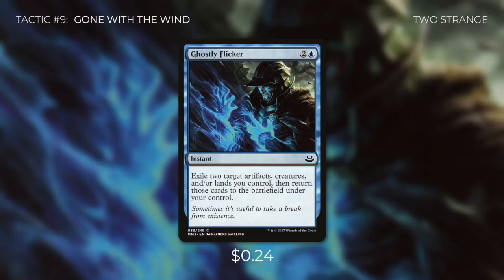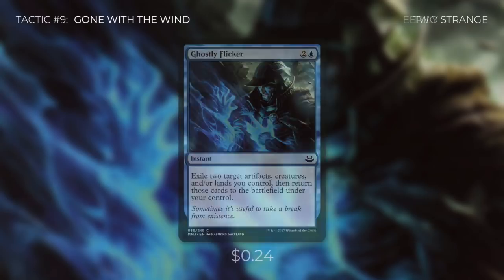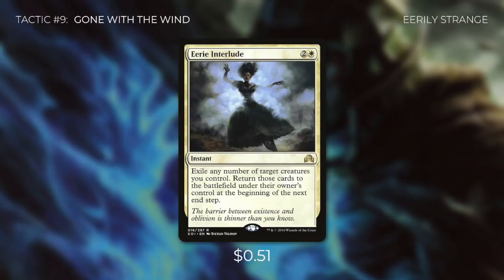Tactic number nine: Gone with the Wind. Ghostly Flicker lets us exile two target artifacts, creatures, and/or lands we control and then return those cards to the battlefield under our control — saving permanents and retriggering ETBs. Eerie Interlude is a fantastic instant for this deck: exile any number of target creatures you control, then return those cards at the beginning of the next end step. This is not only a great way to save our team from a wrath, but also to get a ton of enter-the-battlefield triggers all at once. But as good as Eerie Interlude is, it's still just a one-time effect — unlike the Golden Pig of our deck.